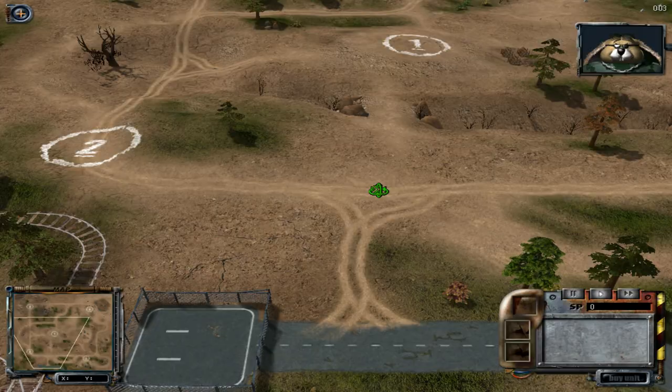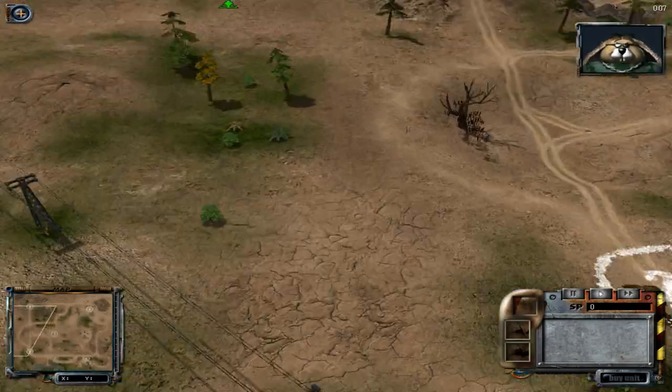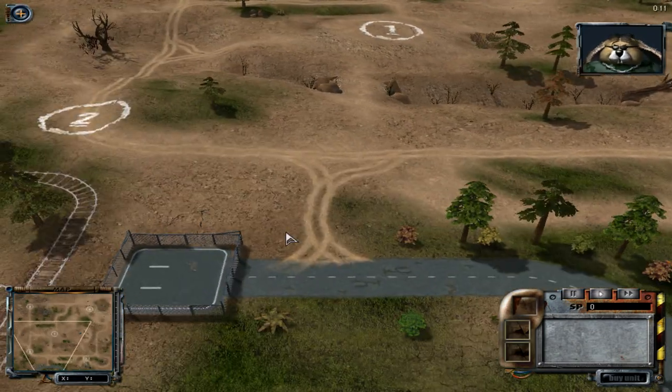Welcome, soldier, to the training base of the Field Forest and Meadows Unit of the Rabbit Army. I'm your drill sergeant, and I'm in charge of training the recruits.